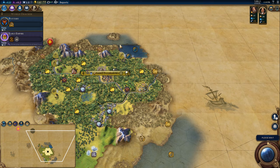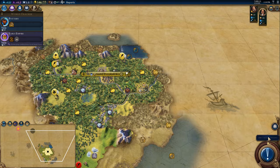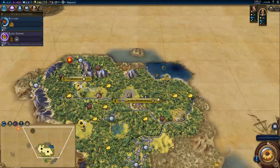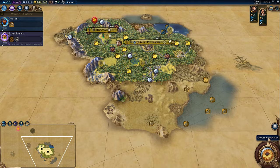Settle that city next turn. We're getting another settler and we're about to get Early Empire, which is when we're going to start super expanding. We're going from Early Empire straight into Political Philosophy. Time to settle this city. We do have a little bit of a problem in terms of barbarians coming down here. We also need to start picking up luxuries — sort of thinking about that part of the game.